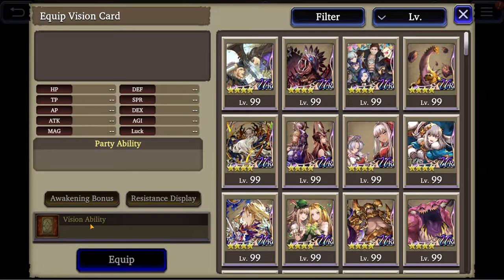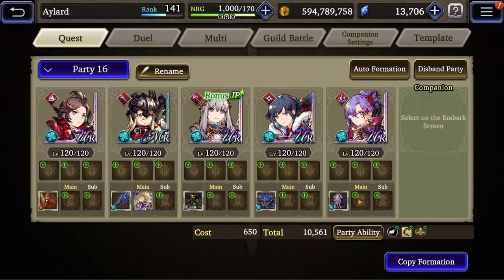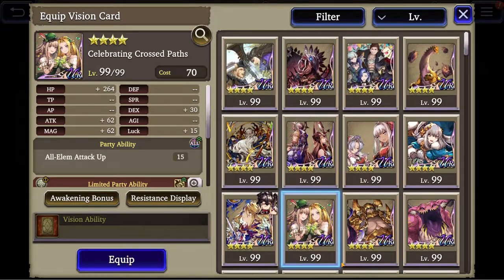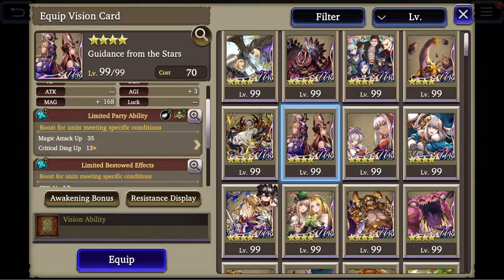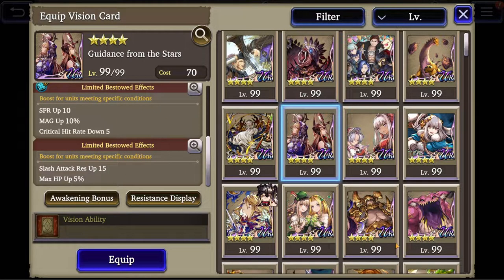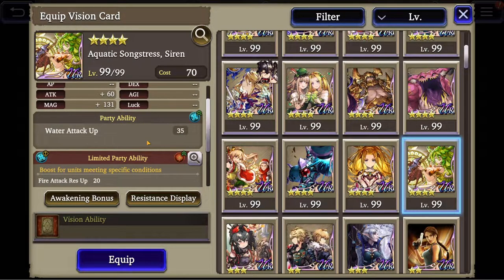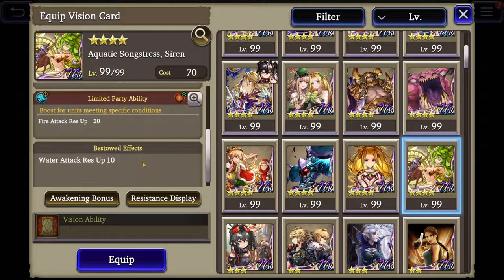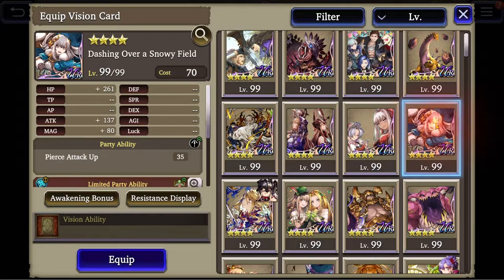Once we've done that, we need to set up our vision cards. For the DPS, Ramada is going to take her attack up vision card. Then we need to give them elemental damage — in this case, Aquatic Songstress Siren gives water attack 35%, plus fire and water attack resistance up. This is a general vision card that increases everyone's damage. So we've got attack up and this vision card. Now we can go with crit damage and crit rate as always, though we could potentially do more damage by getting piercing attack.